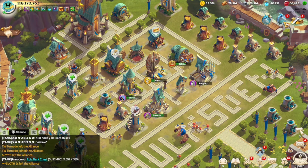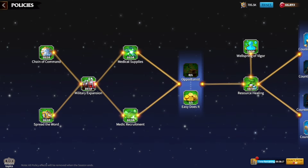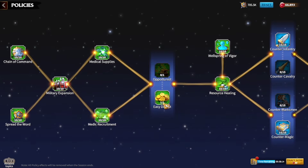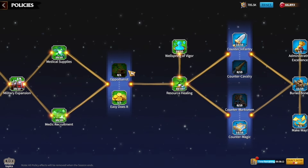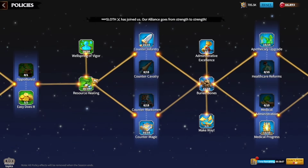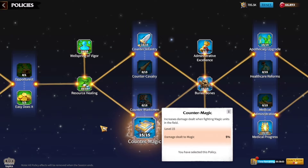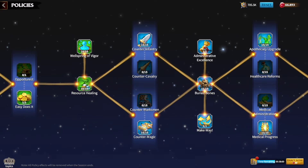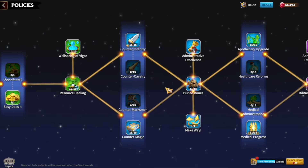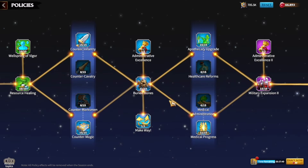Up next I'm going to show you my seasonal policy. I've already maxed out almost everything. From here you go with Easy Does It — stay away from the farming one, you don't really need it; people don't farm during war and it would be a waste. Over here you go Counter Magic because 70% of players in Call of Dragons are mage players, so you'll have more to hit on the field. Here you go Counter Infantry because many infantry tanks are on the field — you have no choice but to pick both of these.